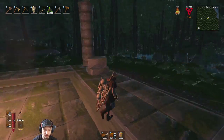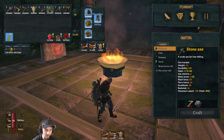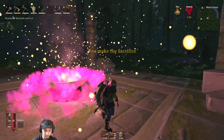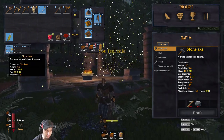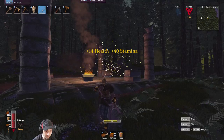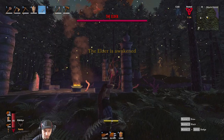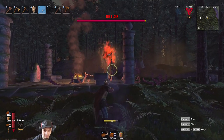Hey, what's up guys, welcome back to Valheim, we're on episode five. We're gonna be fighting the Elder boss today. Got his ancient seeds — we'll be throwing some of these in here to summon him up. Let's take him on. We got fire arrows, make sure those are equipped. I'm gonna eat some food real quick, make sure we're all ready to go. Boss music is playing, let's take him out — should be pretty easy.